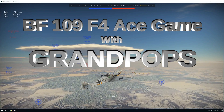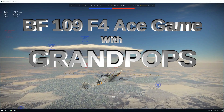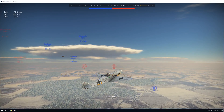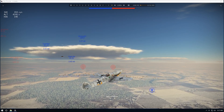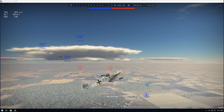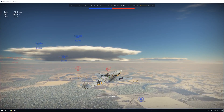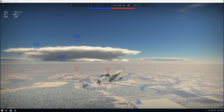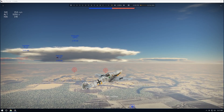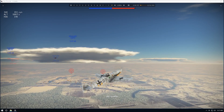Hello everybody, this is Grand Pops — come fly with me on the 109 F4. We've taken off on a beautiful day and our intentions are to climb to the right outermost base, try to gain as much altitude as we can, then turn in and run parallel with the other bases while climbing so we can intercept bombers or fighters, depending on what target of opportunities arise.